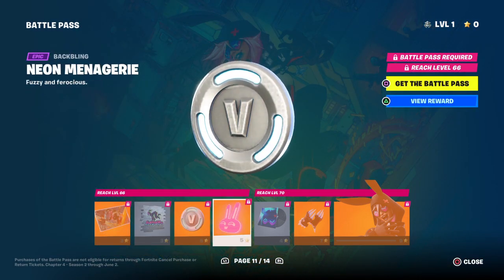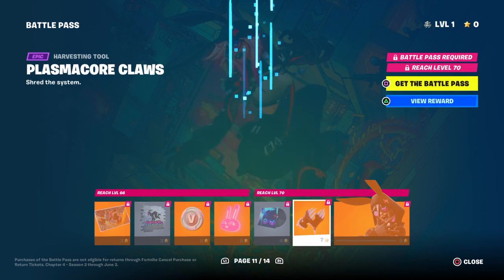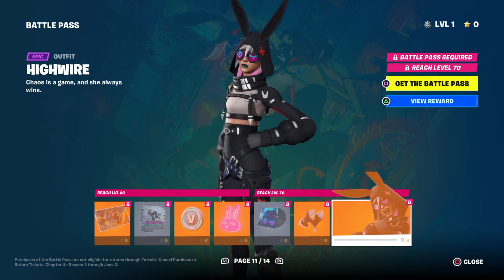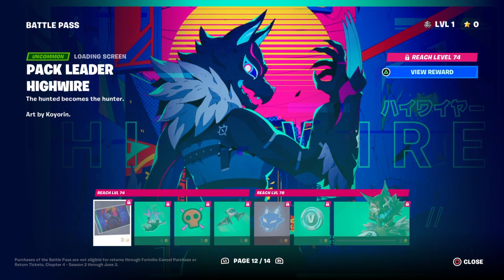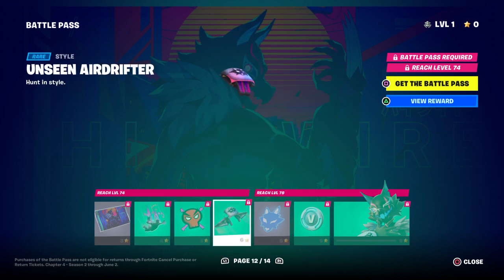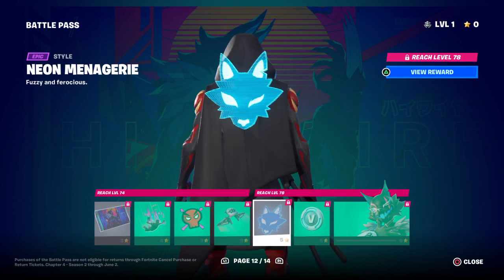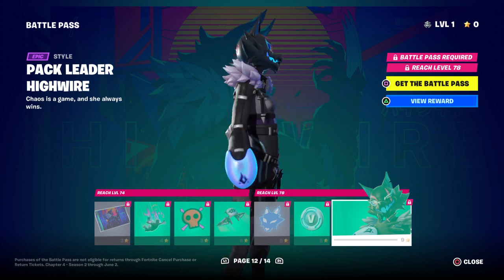We got another skin here. Decent loading screen, V-Bucks, cool back bling. Decent music. Some claws — that's pretty cool. And then High Wire — pretty decent skin, nothing too crazy but it's pretty nice. Next up we're going up to level 78. Pretty weird-looking skin over here. Cool contrail, a glider — Unseen Air Drifter, pretty cool. That's a cool back bling actually. V-Bucks. Pack Leader High Wire — that is something else.